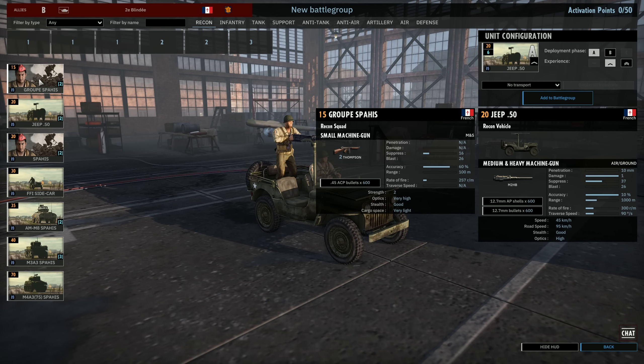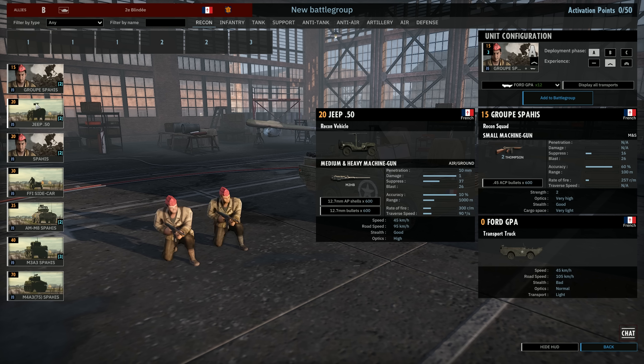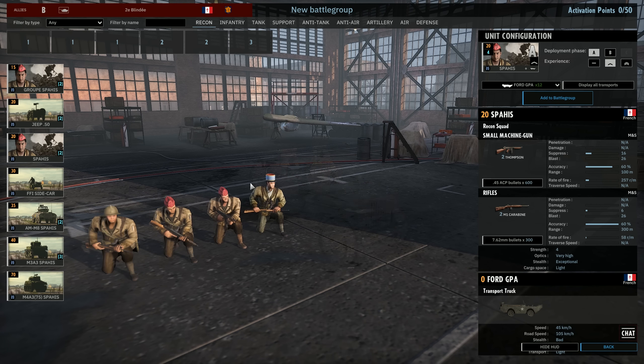We have the Jeep over here, and these guys have very high optics and good stealth. We have a Jeep with a 50 cal, so good fire support as well, besides just recon. 1,000 meters range on that 50 cal, and they do a lot of damage. Definitely worth checking these out.